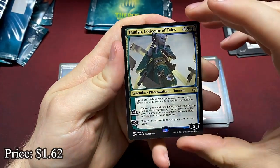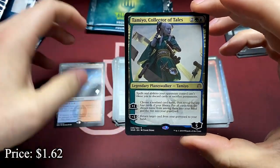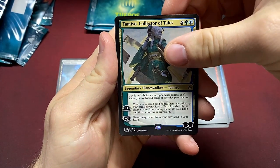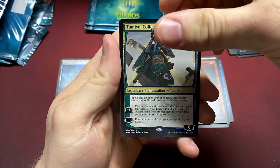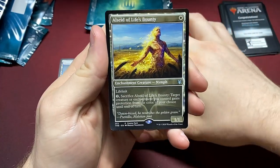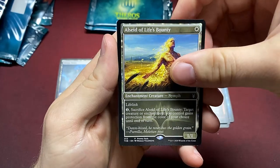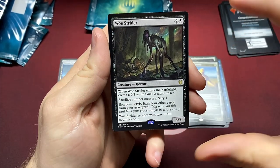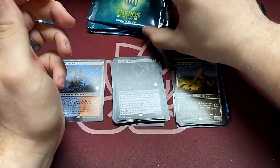Ooh, Tamiyo, Collector of Tales — this makes it so people can't make you sacrifice, so stealing the sack's not as good... well, I guess they can still do that. LCD of Life's Bounty. And the Woe Strider — one of those nice sack outlets.